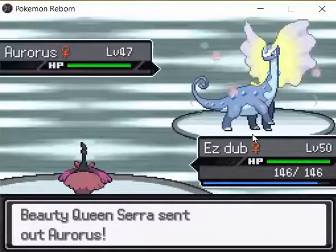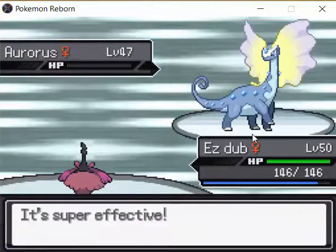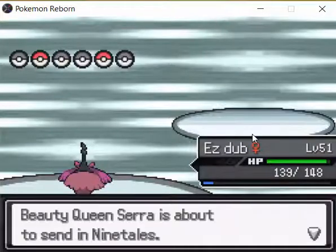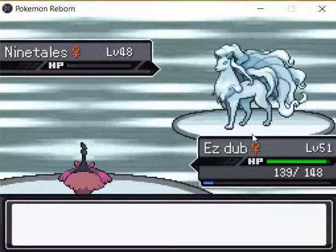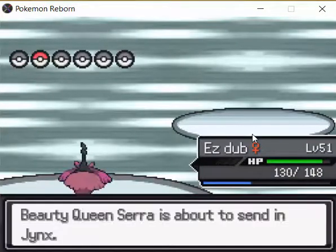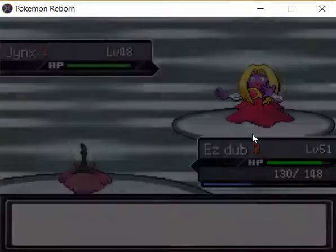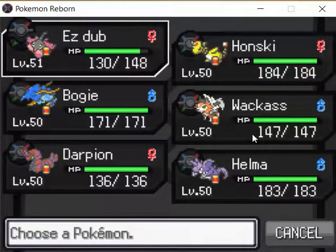Also, Nature Power — if you don't have a Wormadam, Nature Power also turns into Mirror Shot in this arena. So you can really use Nature Power to your advantage here if you have some other Pokemon you want to use. I obviously brought five other Pokemon just in case, but you really only need Wormadam Trash. Make sure it evolves into Wormadam Trash — just trade it in the city and your Burmy will transform into the pink one, then evolve it and you'll have a Wormadam Trash.